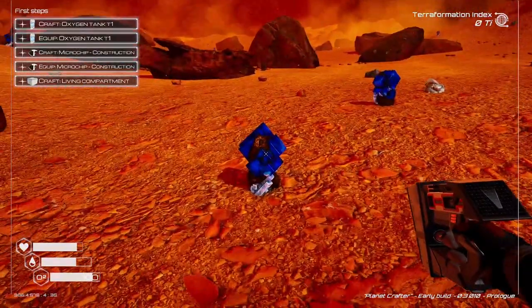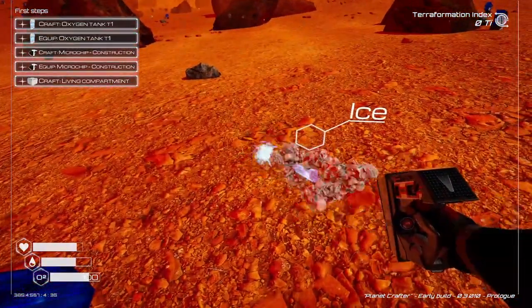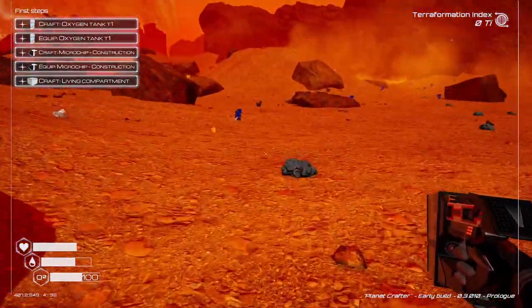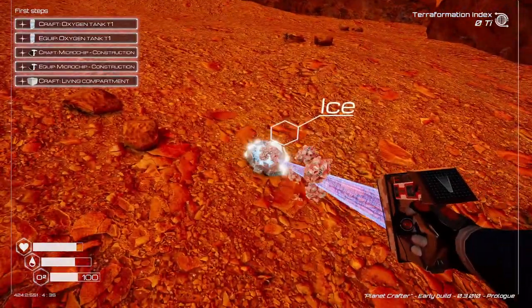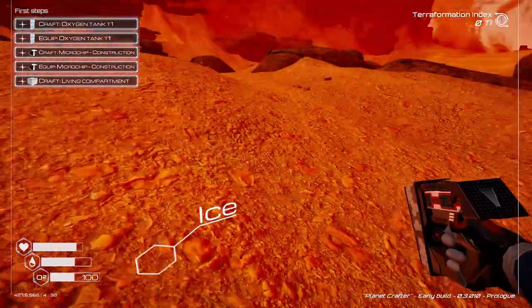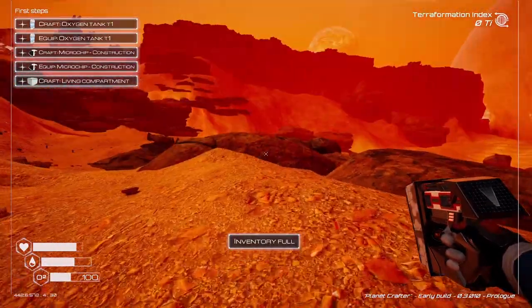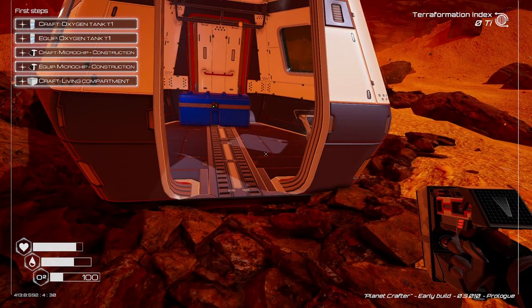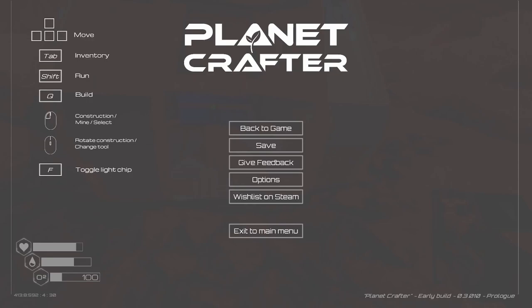Sorry, it's really early and my voice isn't quite awake yet. Iron — we're probably going to need a lot of iron. We need ice for making oxygen and water. Inventory full. Is there another way to craft? I'm gonna pause this real quick.